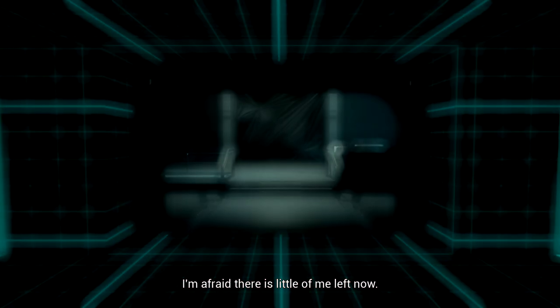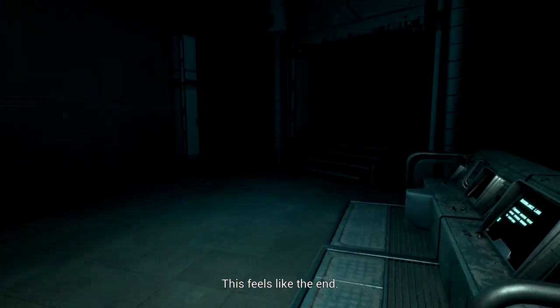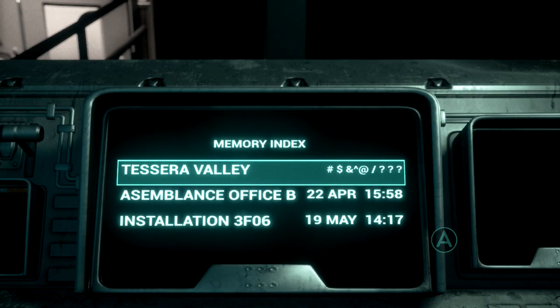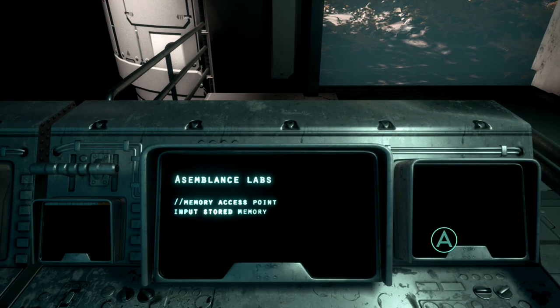As soon as the memory is over, we are going to be back in the terminal room. Make sure you hit up the terminal and we are going to choose our next destination. Hit A to use it, and then from the list, head down to installation 3-F-06, which should take us back to the bunker in the little forest area.